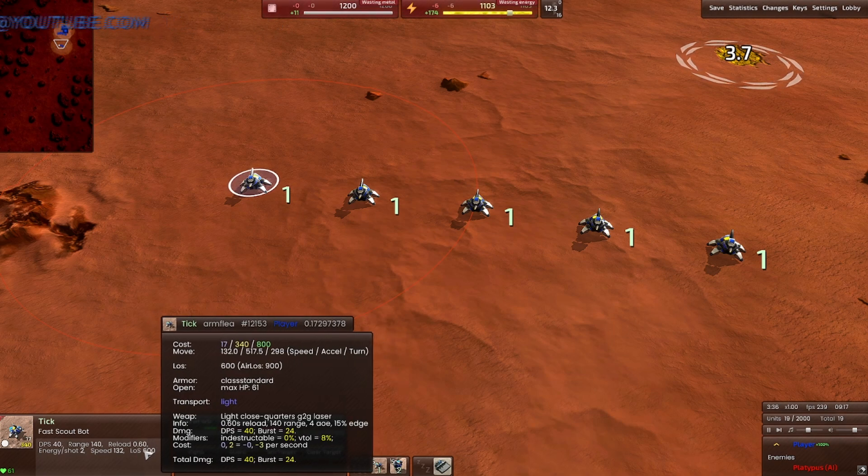The best way to use your Ticks is to micro early and heavily, and try to destroy the early economy. As a quick cost comparison: three Ticks cost 51 metal and 1000 energy, while three wind turbines cost 111 metal but only 50 energy. They are also producing energy, so destroying them represents a loss of ongoing production — meaning you get more than your investment's worth when you destroy them with Ticks.